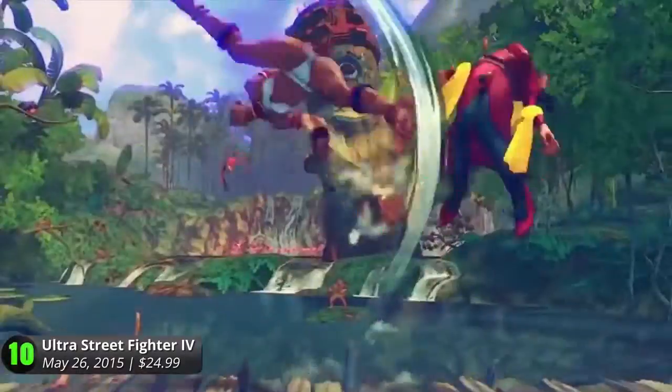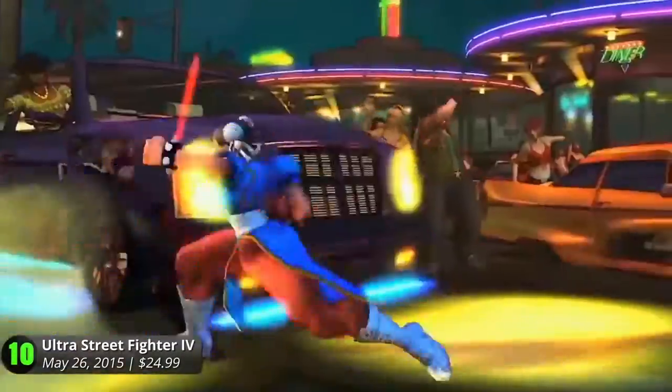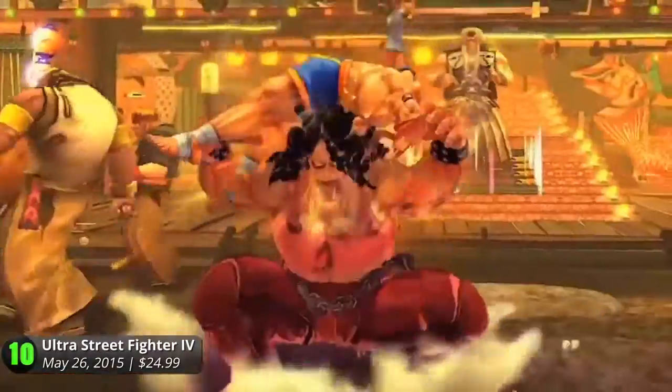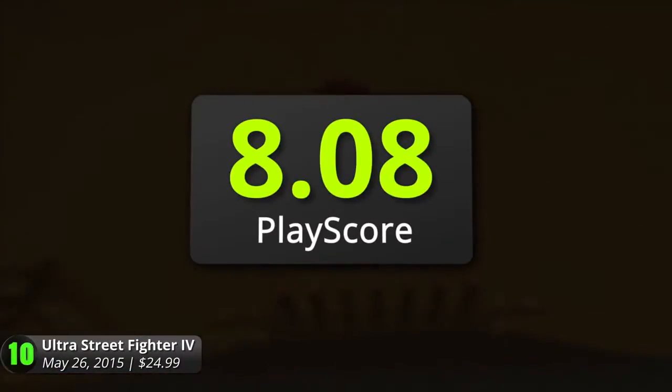Other than getting to choose your fighter's editions, Ultra also introduced the Ultra Combo Double, which allows you to select both your Ultra Combos instead of choosing between them. Plus, you can score more invincibility hits with a new focus move and delay your wake-up time. It may have had to overcome a few glitches and bugs, but it's become one of the best fighting games of the generation, and it just keeps getting better, with a PlayScore of 8.08.